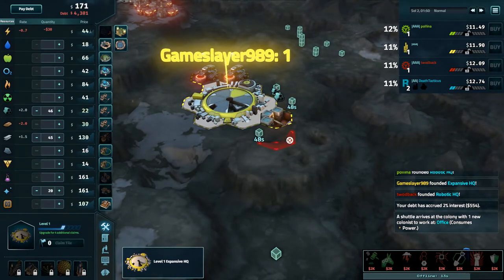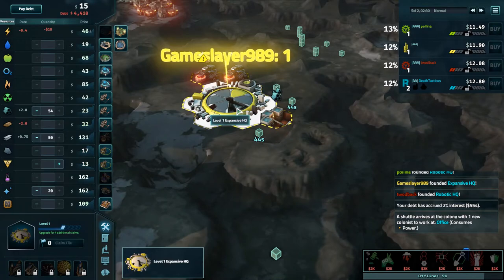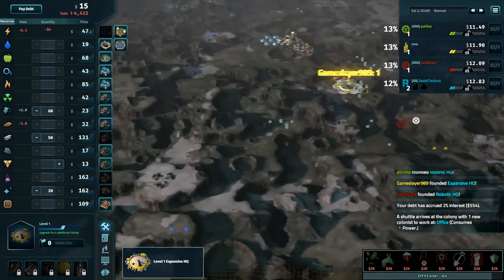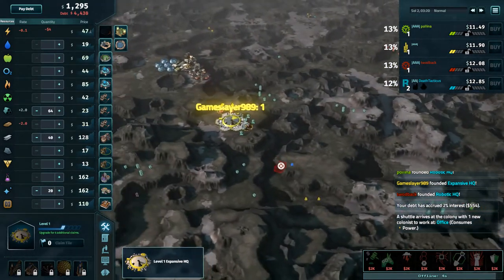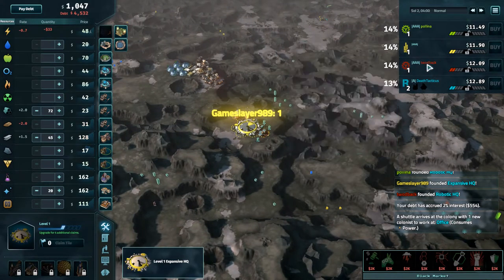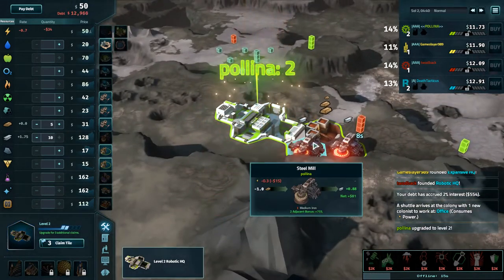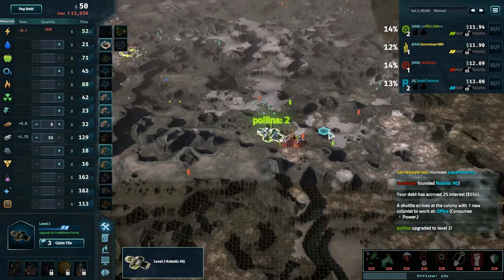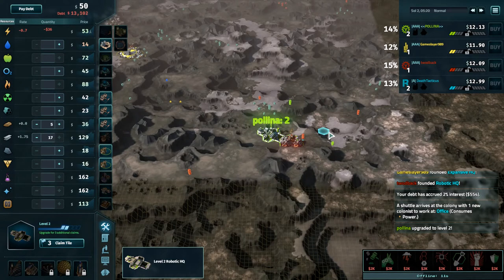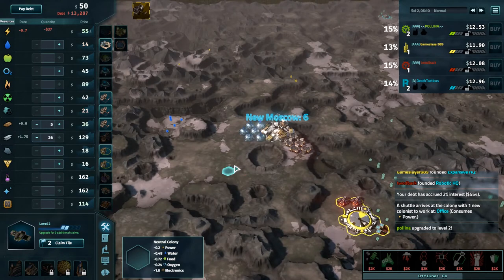Gameslayer is going for an expansive found, which given the amount of shipping on this map is probably a good choice, taking it for 4k in debt. And last but not least, Polina going for the standard robot play. I like Polina's found quite a lot — it's strong, it's got everything she needs there. It's even got uranium and some ice for water. It seems pretty good.